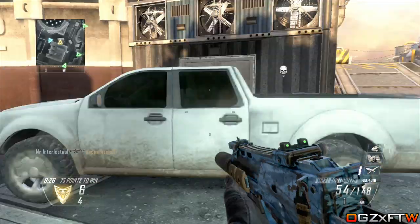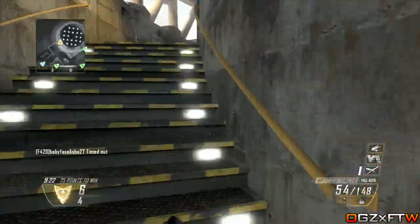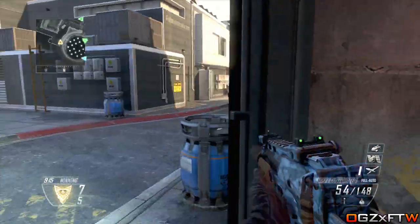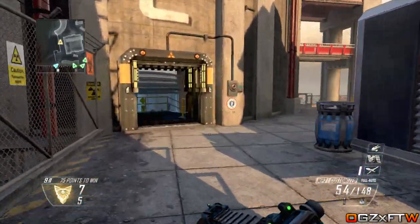The first map is Hunted — a mid to long range engagement map with a waterfall in the middle. The second map is Labyrinth, a fast-paced close quarters map with tight tunnels that allow shotguns and SMGs to dominate, set in the forgotten tombs and tunnels of Giza.